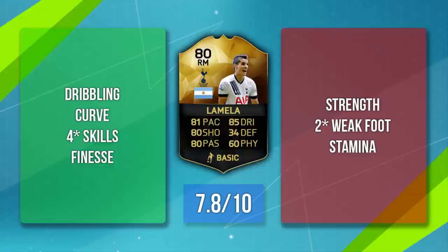Let's summarize this inform Lamella card. Love the fact that his dribbling was great, his flair was pretty good, the four-star skills are obviously pretty useful, and his finesse on that left foot is pretty damn good too. On the negative side, his strength — this guy gets shoved off the ball very easily so you've got to use that dribble to your advantage. The two-star weak foot on a winger is an absolute nightmare, especially with him being left footed on the right side.